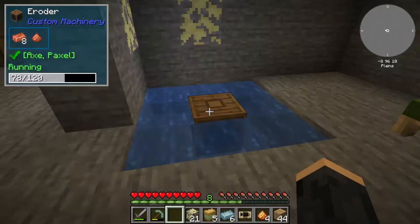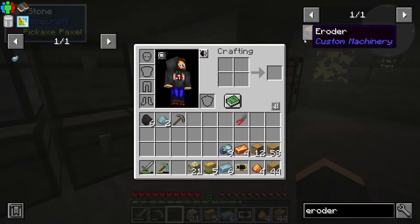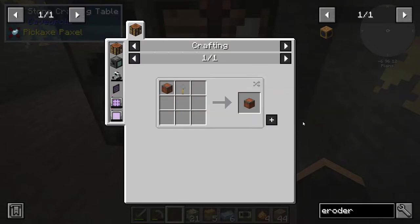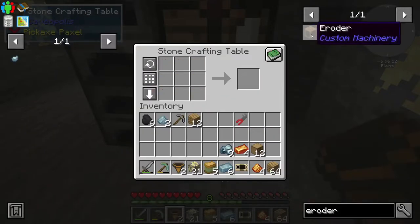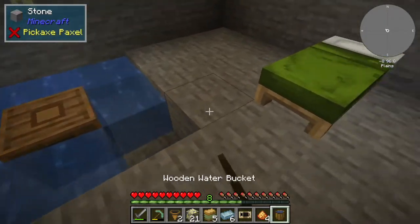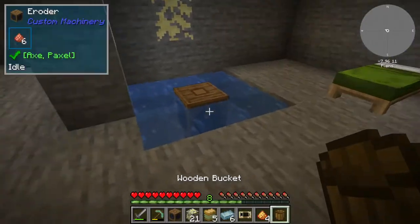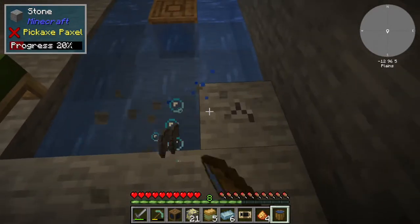I could make another eroder — I could put a second one here by digging out these three blocks. Lots of wood required — two chests, which is a bucket. Logs for a bucket as well, that's horrible. No worries though — that tree's been growing like an absolute champion so we should be good with wood for the time being. We get to keep the bucket — can't complain.